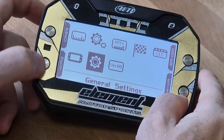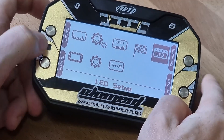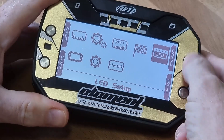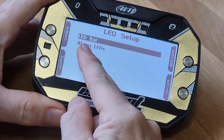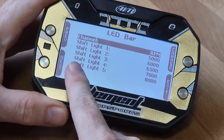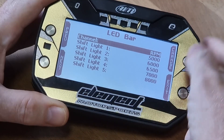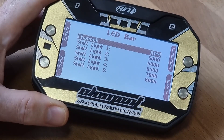From here, we need to go to the LED bar graph — the LED setup. We hit enter and the LED bar is highlighted there. We can hit enter, and at the moment it's set to the shifters. So if you can see on the rev count, it'll tell you when to shift.